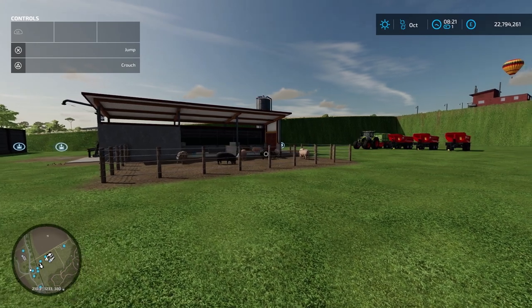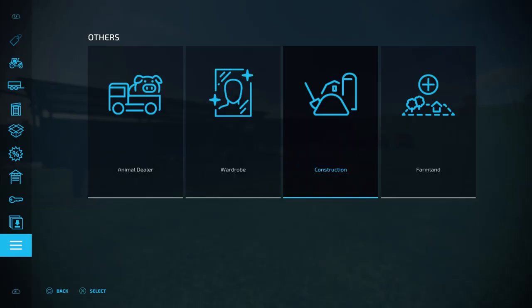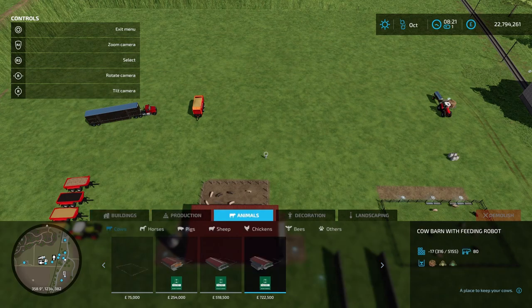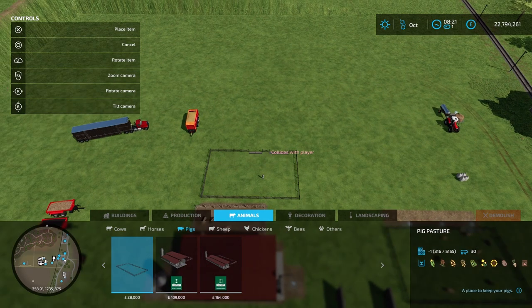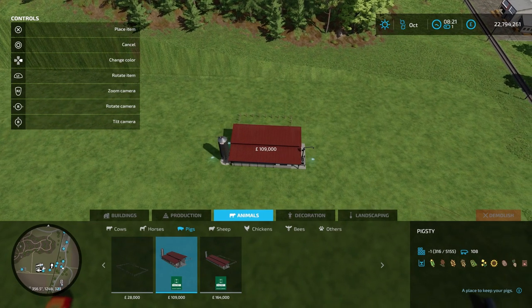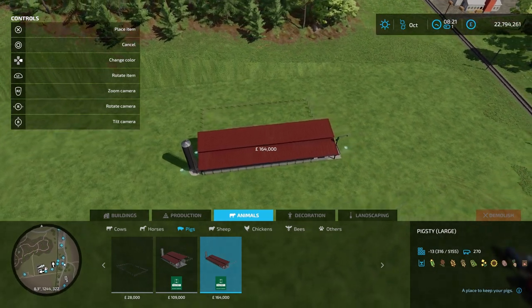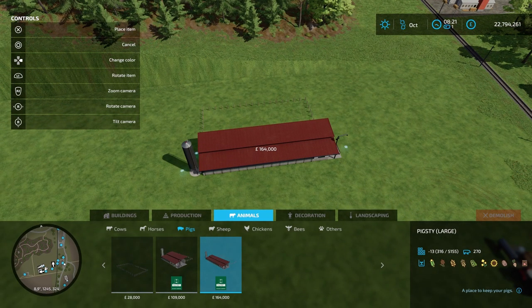The first step is buying somewhere to keep your pigs. You do this by opening the shop, going into construction, over to animals, into pigs. You'll see we have the pig pasture that will hold 30 pigs, the pigsty that will hold 108 pigs, and the pigsty large that will hold 270 pigs. You just place one down like this.